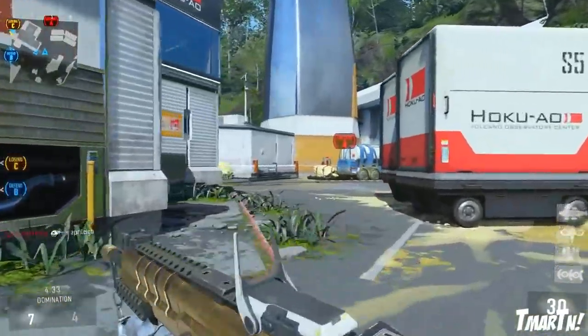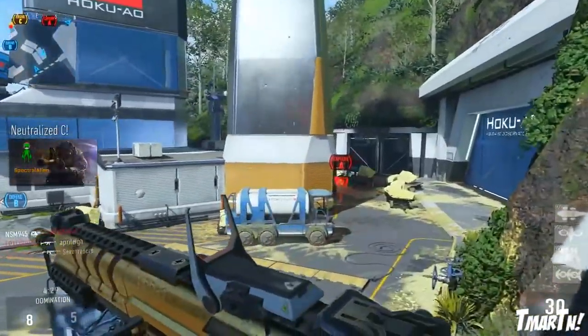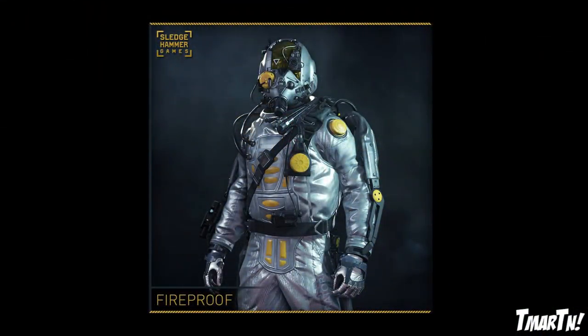These are definitely some of the best gear sets we've had come out for Advanced Warfare so far. First up is Fireproof, and this is actually the one we ended up getting the entire set for in that opening video. It's kind of a shiny, anti-flammable suit with yellow accents all over it. It looks very cool — pretty similar to the biohazard suit we've seen before, but an entirely new take on it.